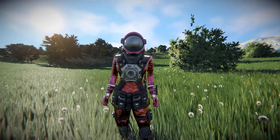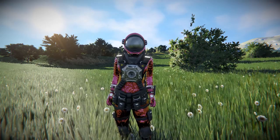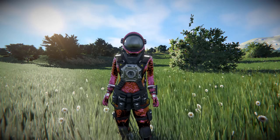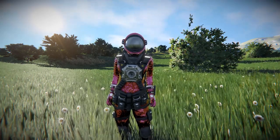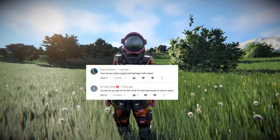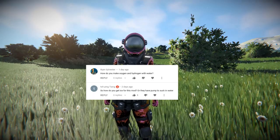Hello and welcome back to Space Engineers. In today's video we're looking at the water mod once again, but I thought I'd try and answer some of the questions raised in the previous video. So we're going to start off with these two questions because they can be lumped together. I was asked: how do you make oxygen and hydrogen with water, and how do you get ice for this mod? Or do they have a pump to suck in water?